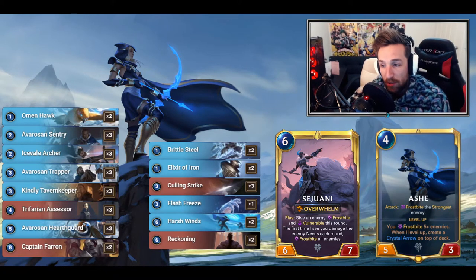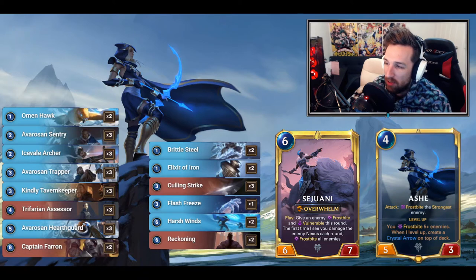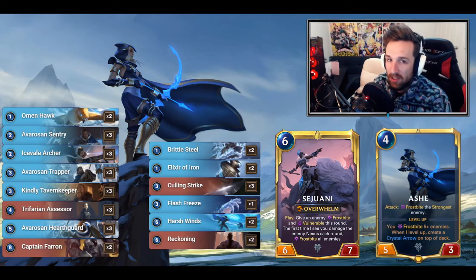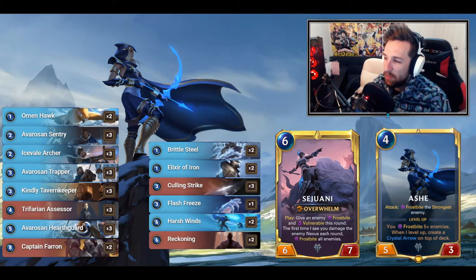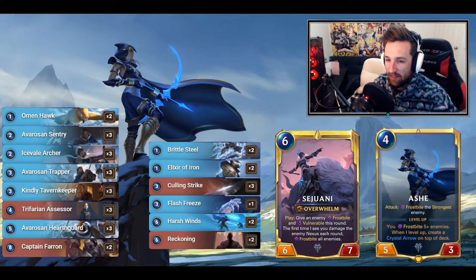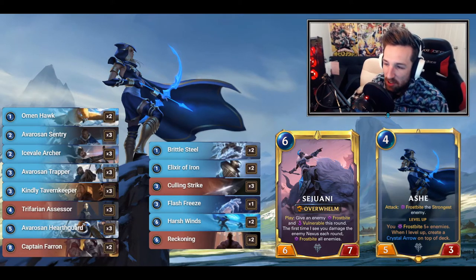I'll just go over the deck very quickly. The shaping cards we run are Ashe and Sejuani. Ashe is the mostly built-around card here, but Sejuani is a very powerful champion standalone without too much synergy required. She does bring the Frostbite package, which goes along with Ashe. Ashe levels up from Frostbiting enemies; once you've done a certain amount, she levels up and places a Crystal Arrow on top of your deck — when you draw that, you can Frostbite your opponent's entire board. When leveled up, enemy units with zero attack are Frostbitten and cannot block.